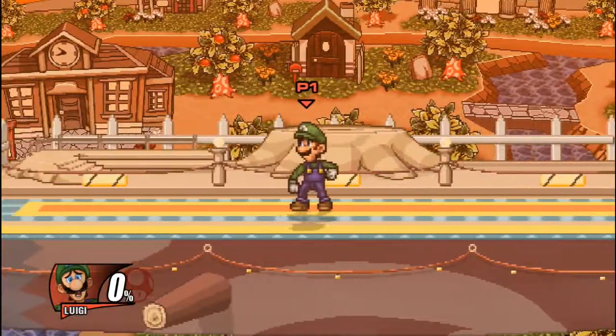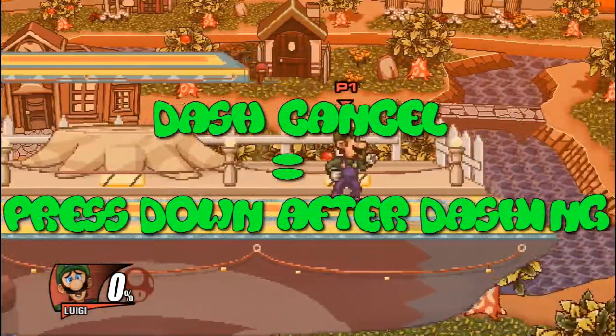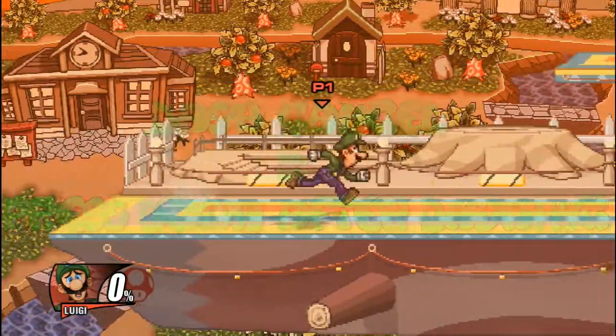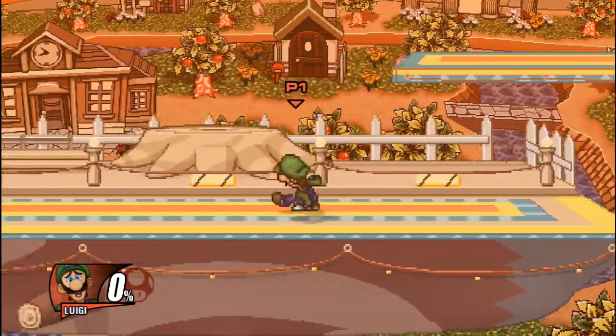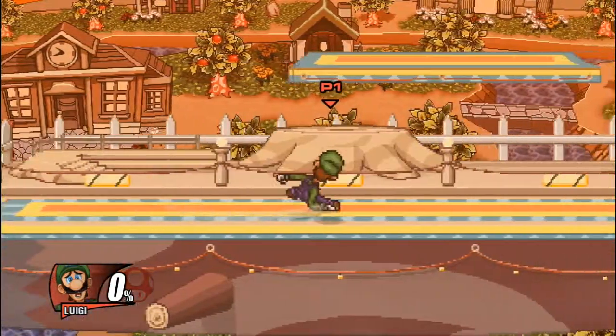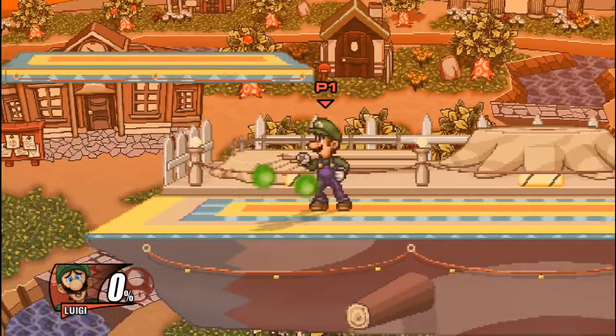To do this technique you have to input a dash cancel at a precise time, because otherwise you're just stopping in your tracks. It's not that hard to perform but it's hard to get consistent at. This technique is really good because you keep your momentum as you run without having the slide animation, which means you can act out of the move.